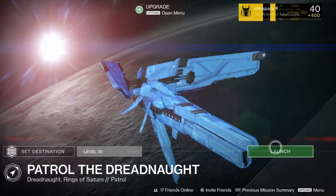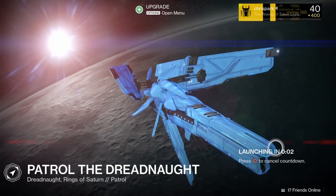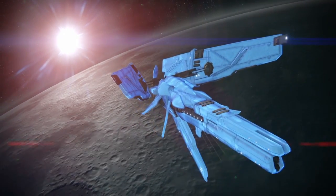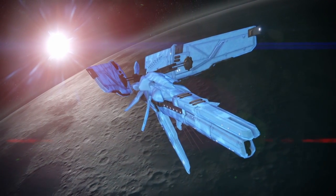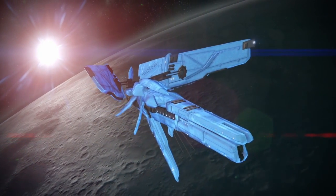Number 2: go to the Dreadnought and patrol it. Once you've spawned in, you're going to have to head to the left. This is a lot better than number 3, as it is more efficient and a lot easier for everyone to do.